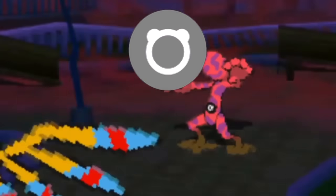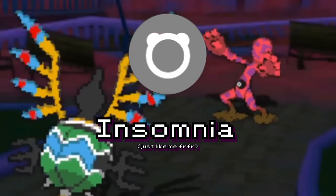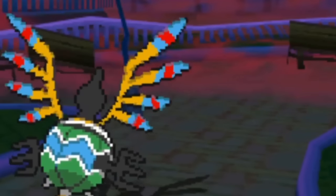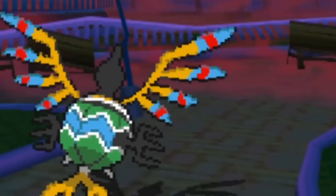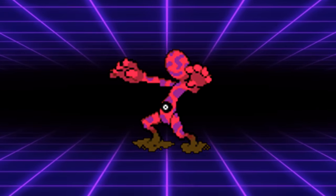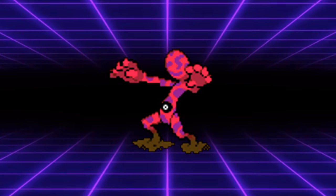Humanoid is a pure Normal type with the ability Insomnia. I'm not sure why it's a Normal type, because it's frankly the least normal dude I've ever seen in my life — and I go to Pokémon tournaments, so I've seen some stuff. Insomnia is a great ability for it, because after looking at this guy I don't think I'll be able to sleep tonight. Obviously this guy wouldn't be terribly strong, but it does have access to the move Explosion, which would be a pretty cool niche for it if it ever existed in PvP.